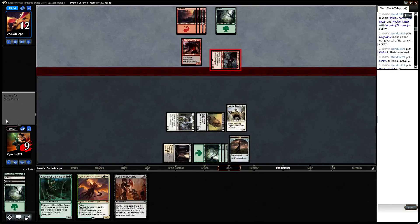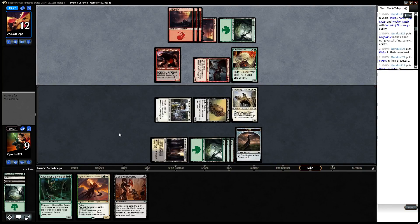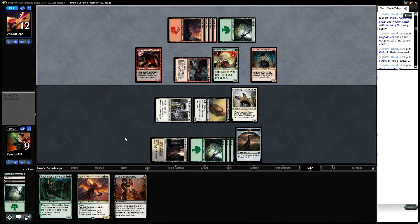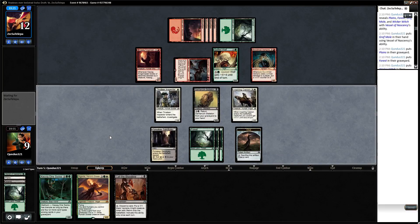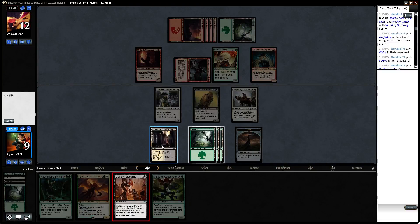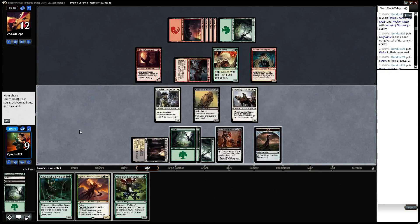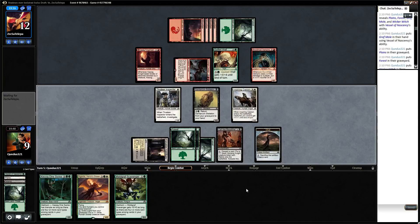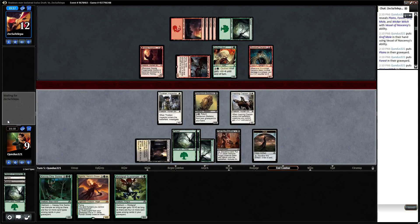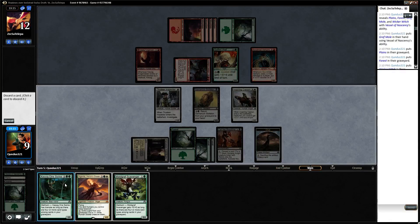I'm just going to take four here, which is fine. He's going to play two spells — that's also fine. Scavenger's not going to help, but what we are going to do is this. We're going to do this once right now. There's no way we're getting to him.